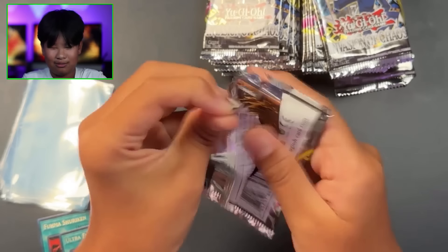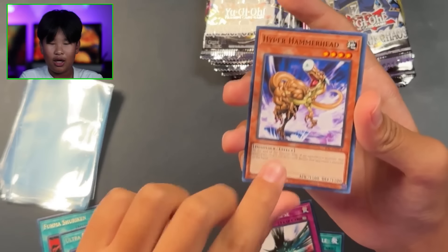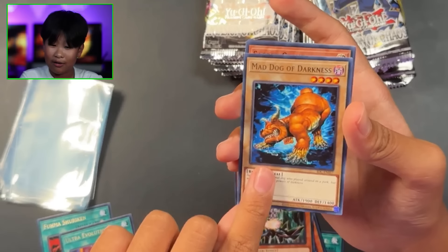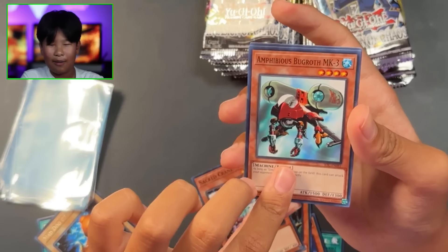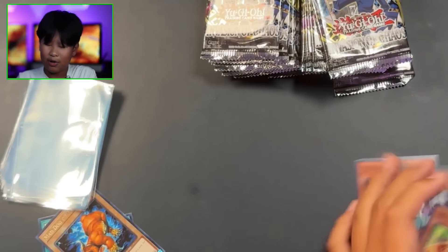Pull rates don't look too good right now guys, wish me luck. Jade Insect Whistle, Spatial Collapse, Hyper Hammerhead, Chaos Sorcerer, Mad Dog of Darkness - which is our rare - Sacred Crane, I'm not going to pronounce that name, Energy Drain, and Gale Lizard.